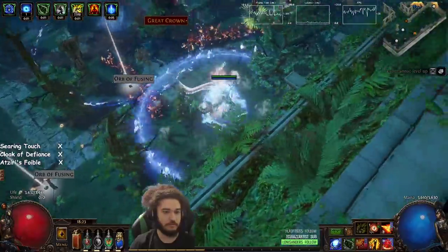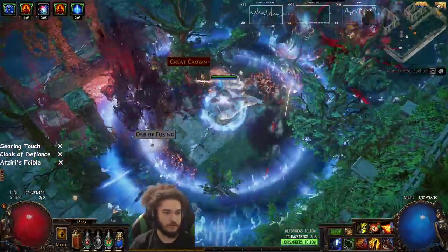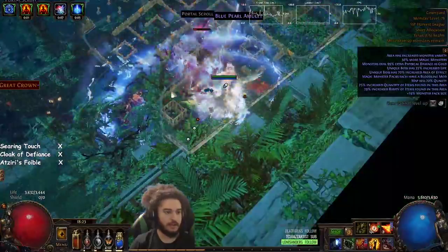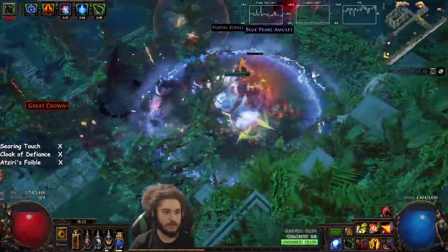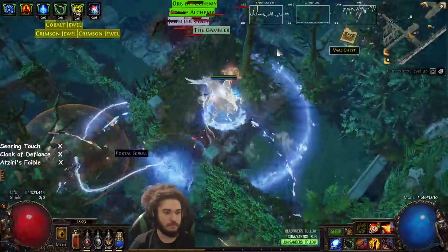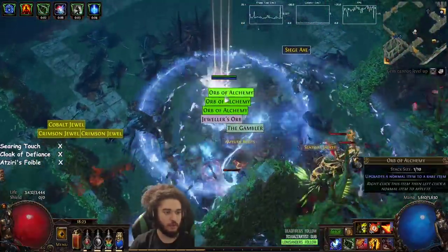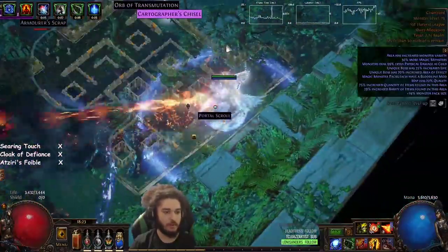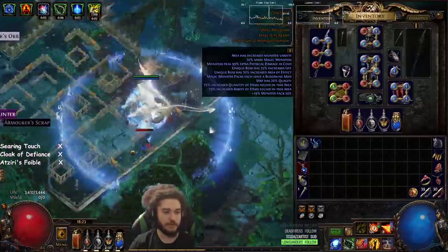That's the danger spot right there. Doesn't actually hit that hard. Nice. I think we just found a blue pearl — that's our new amulet base until we get our Aziri's Foible.